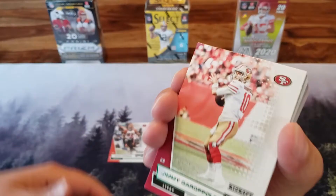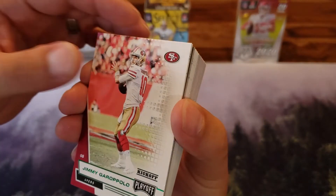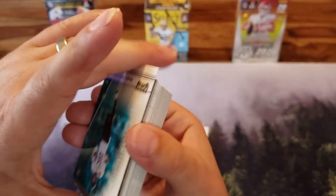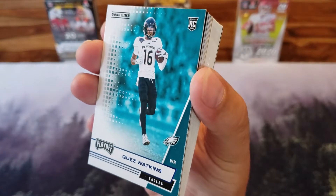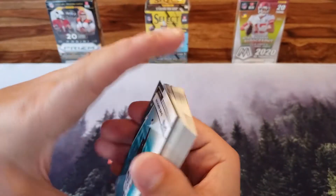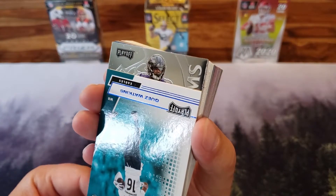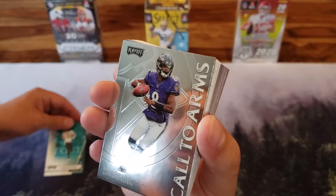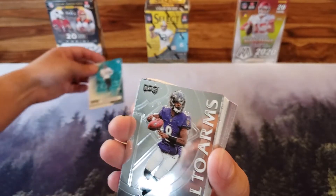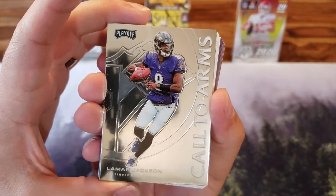We've got a Jimmy G — Kickoff, green foil. I like that. We've got a Goal Line Blue of Quez Watkins. We've got a chrome-looking card coming up, George. Looks like a Raven — it's the Call to Arms of Lamar Jackson. Look at that. Lamar Jackson Call to Arms. That's not bad.